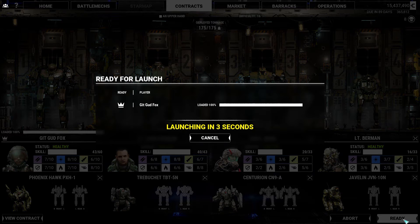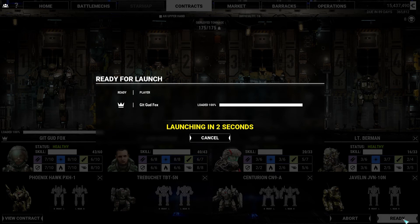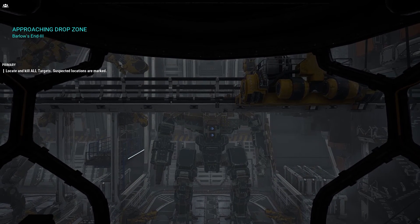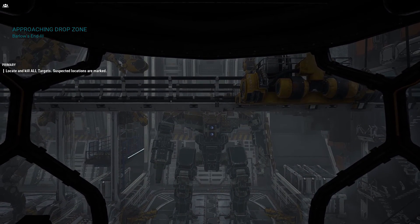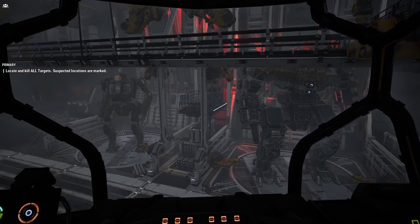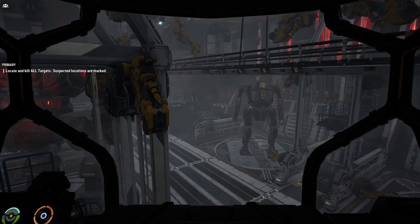With the Phoenix Hawk, the way I've designed it is I reduced some of its mobility by taking off its jump jets in order to harden its armor. So my version of the Phoenix Hawk can take more damage than usual. But it's still not like some of the other mechs, so I still need to rely on its speed a bit. But if I do get hit, it's not the end of the world, because I have hardened its armor.